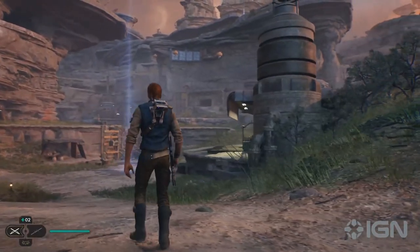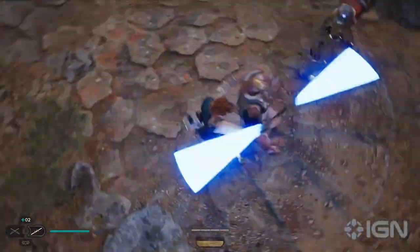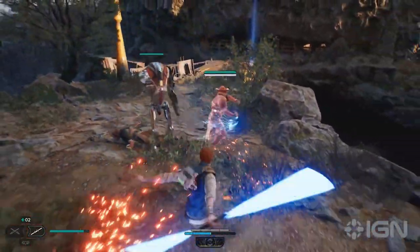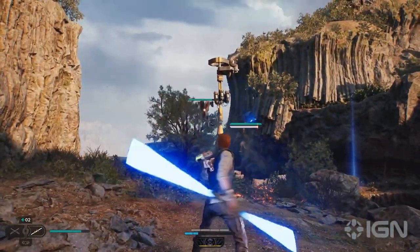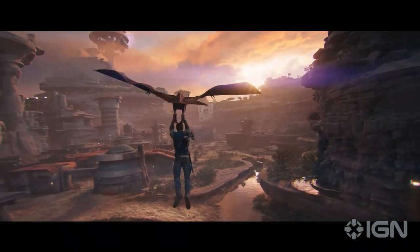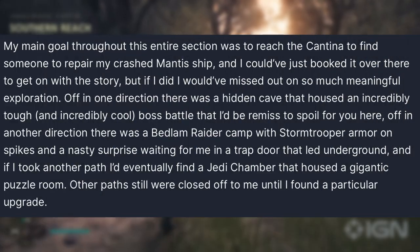That nine-minute gameplay really did look like a very linear experience working down the side of a mountain through caves, so it's very exciting to hear that once you get past that and reach the southern reach of Koboh, the game really opens up into a more open-world type planet. The preview writer's main goal was to reach the cantina to find someone to repair the crashed Mantis ship.